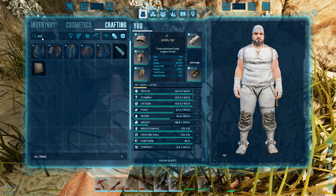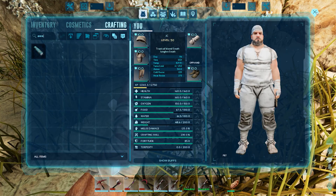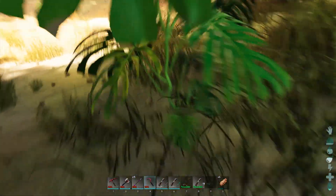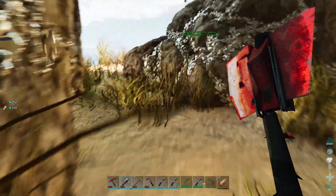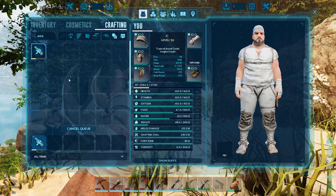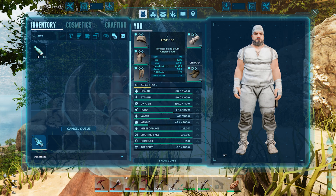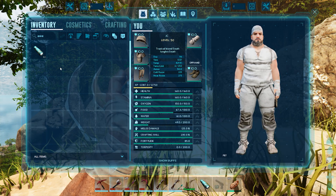All right, how much do we need for the awesome spyglass? We need fiber and wood - easy enough. Fiber right here, wood right there. Done. Spyglass crafted!